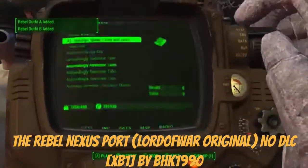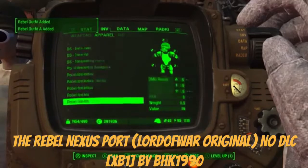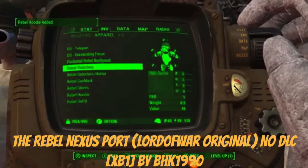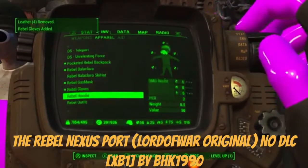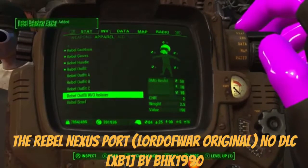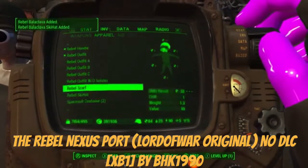Heading to the mannequin in Diamond City, so we're gonna check all this stuff out. There's a backpack, rebel gas mask, gloves, hoodie outfit — start with the outfit — and a rebel scarf.